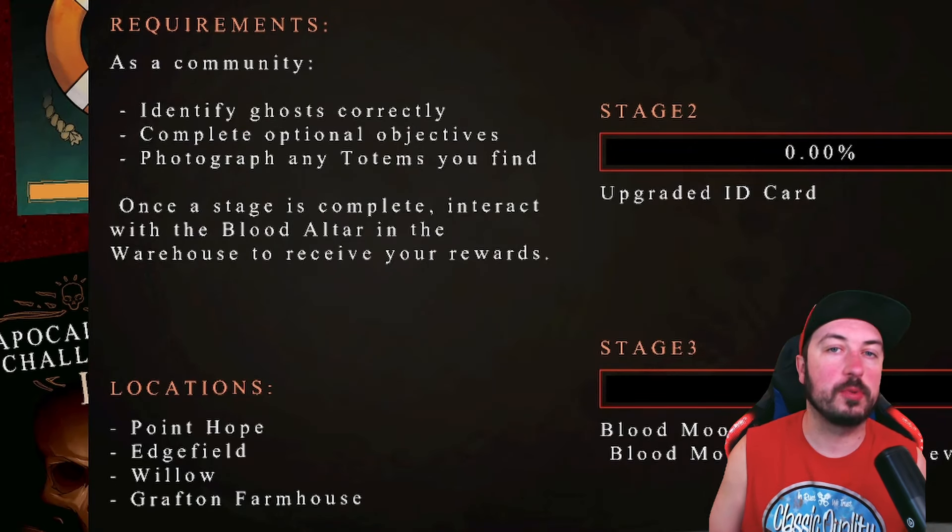On Point Hope, Willow Street, Edgefield, and Grafton there are blood moon totems - you want to take a picture of each one, getting one point per totem. You also get 10 points for identifying the ghost correctly and two points for each optional objective you complete. It seems like playing with more people gives you more blood totems and a few extra points.